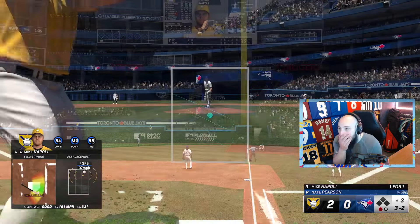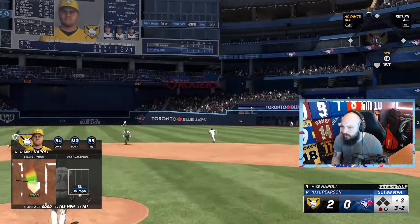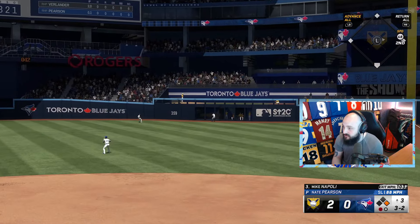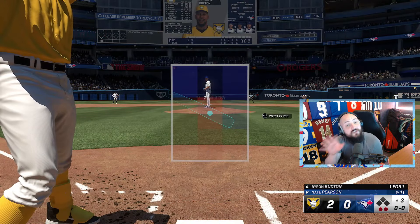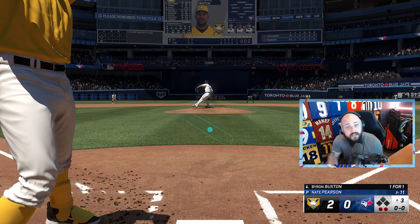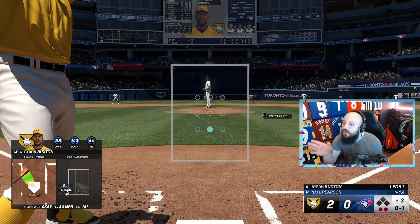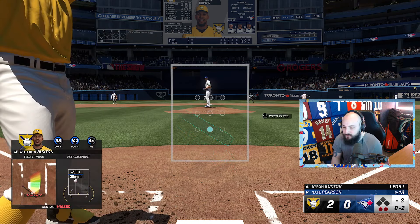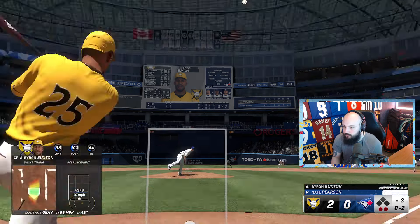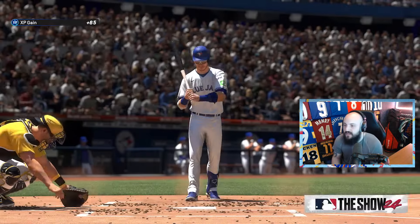That ball was absolutely clobbered — another great hit from Mike Napoli, I could just hit with this card consistently. He might get thrown out — yep, got him, he's just not fast. Good hitter but not very fast — we learn, it's a learning game. Byron Buxton up — I swung way down on that, just underneath it.